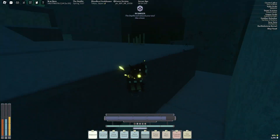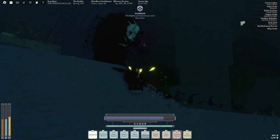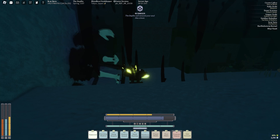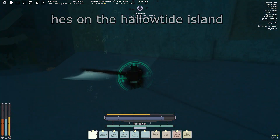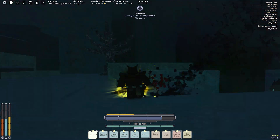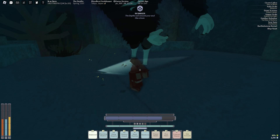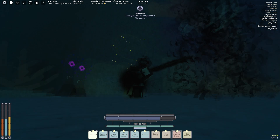Hey, what's up everybody! Today we're going to talk about the new last bit of the Halloween update that we just got. Basically, we can get three new weapons from this new NPC. He either gives you a light, medium, or heavy weapon. The light weapon is a rapier, the medium weapon is just a regular medium weapon, but the heavy weapon is actually the coolest one — it's a scythe, and it also has unique animations, which I think is really cool.